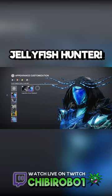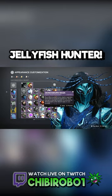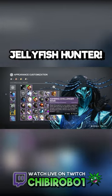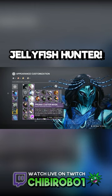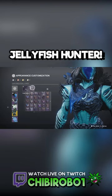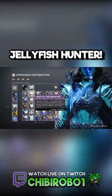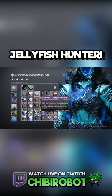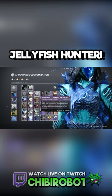I've got the Arc helmet on, but you could definitely switch it around with something else — like the Dawning helmet, which looked very nice. I've got the Season of the Deep gauntlets, and the chest piece from the dungeon, because it goes very well. I know there's the season chest piece too, but this one looks a whole lot better for the jellyfish look.